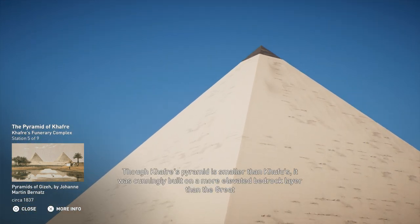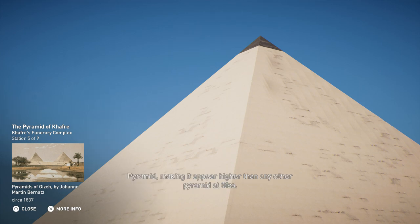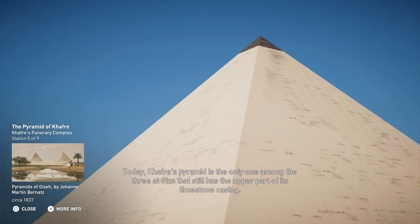Though Khafre's pyramid is smaller than Khufu's, it was cunningly built on a more elevated bedrock layer than the Great Pyramid, making it appear higher than any other pyramid at Giza. Today, Khafre's pyramid is the only one among the three at Giza that still has the upper part of its limestone casing.